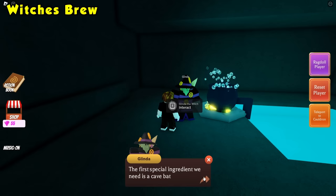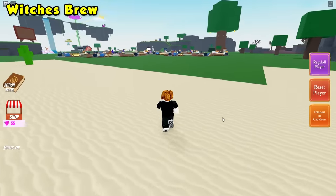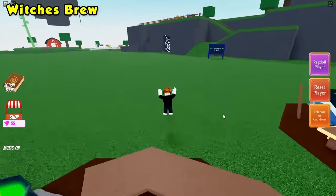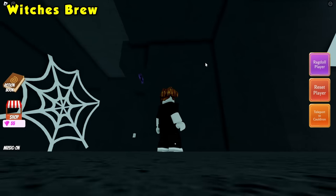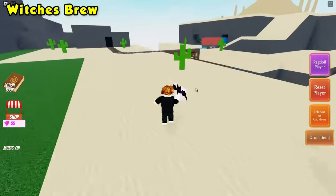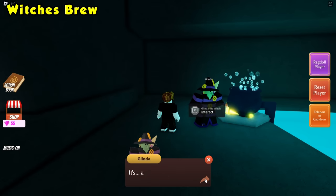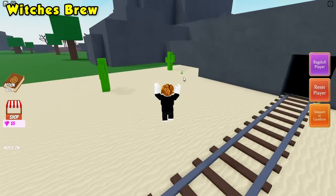Now we need to help her find some ingredients. The first one I need is a cave bat — yours may be in a different order, but it should be the same ingredients. Cave bat is in the spider cave — just look up and it should be hiding somewhere in the dark. Teleport back to your cauldron and deliver it to Glinda. Next one is a cactus cat — luckily we are in the desert already, and the cactus cat is just right here.